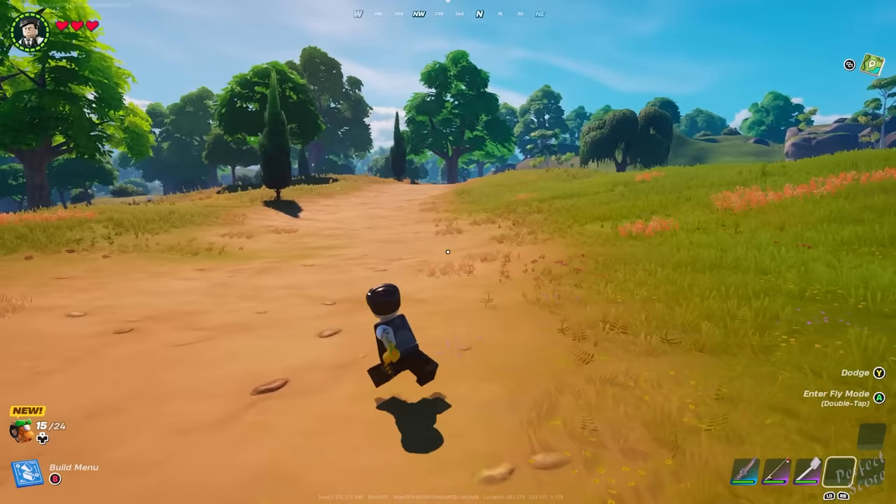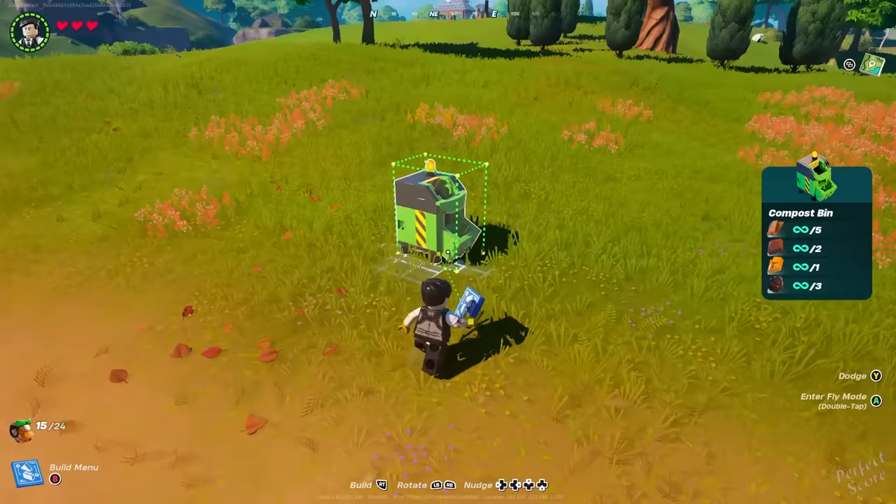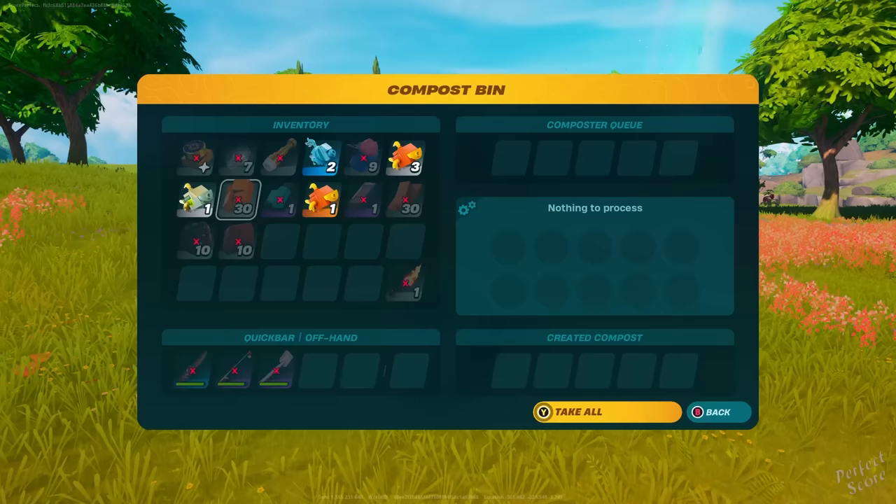Ladies and gentlemen, in this video I'm going to show you how to create a power cell in LEGO Fortnite. This is going to be one of the more annoying items to create because you're going to need a lot of biomass and also six pieces of glass. As implied by the name, the power cell is used to power up your vehicles.